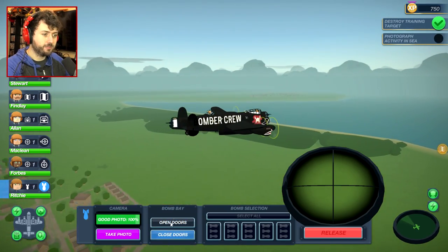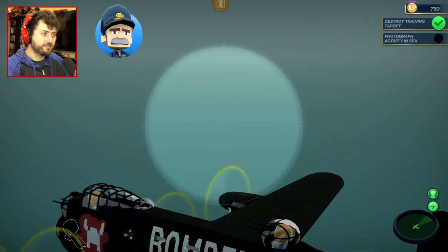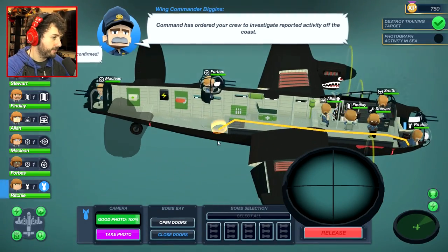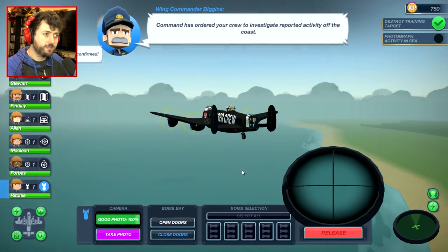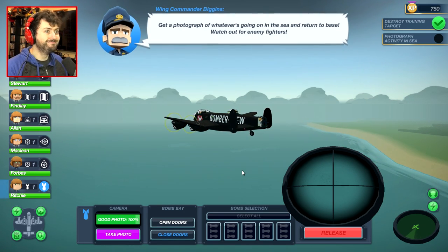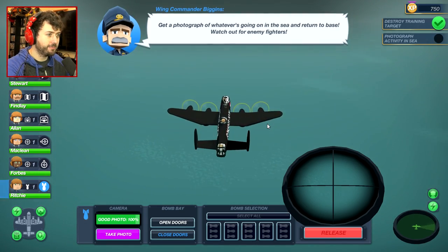We should probably close the doors now. Now we must fly off into the sunset. Command has ordered your crew to investigate reported activity off the coast. Oh my goodness — this is not part of the mission, is it? So was I not supposed to waste my entire payload? Because I just did.